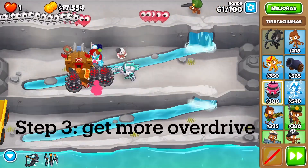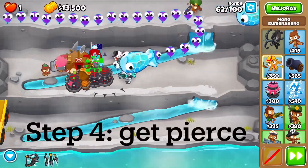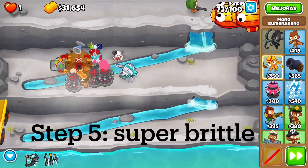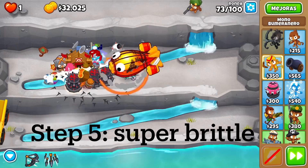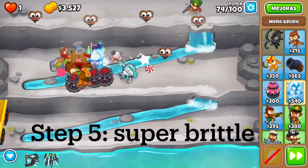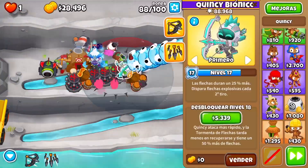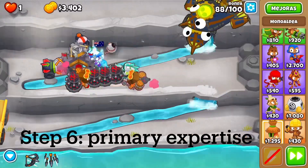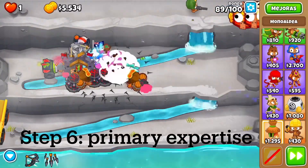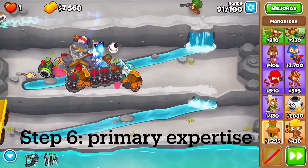I'm going to get about three Overdrives and an alchemist, which will deal with the mobs just fine. I'll get some pierce towers — like a boomerang, for example — to deal with round 63, and that will allow us to go straight into the Super Brittle. Ideally we get it before round 80; I got it before round 74, which is pretty nice. Then I'll get Balloon Impact to stun the ceramics, and Primary Expertise to deal with ceramics pretty well.